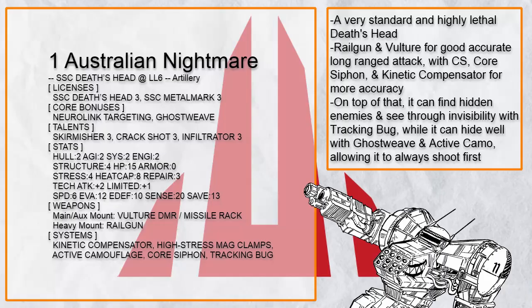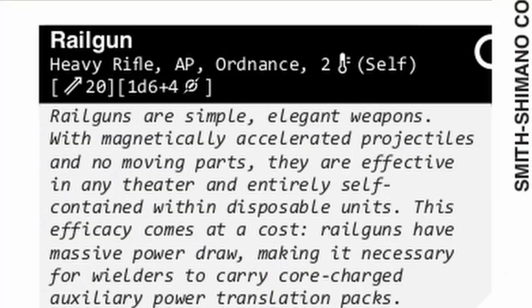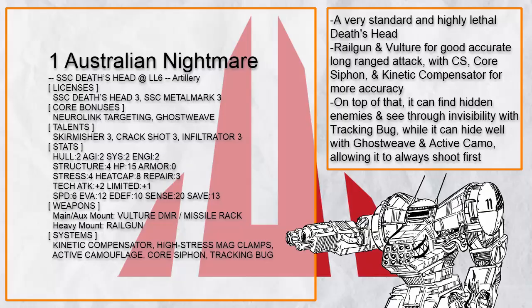Australia Nightmare is a very standard no-nonsense Death's Head build that also made me quite concerned about what's going on in Australia. Other than the excellent Vulture with Missile for occasional AOE attack, Railgun is an excellent long ranged heavy weapon too. Its only issue is the Ordnance Tag, so you can't move much to utilize its line pattern. Both of these are rifles and benefit a lot from Crack Shot, a talent you will see a lot throughout Death's Head builds for more accuracy and damage — it just works.